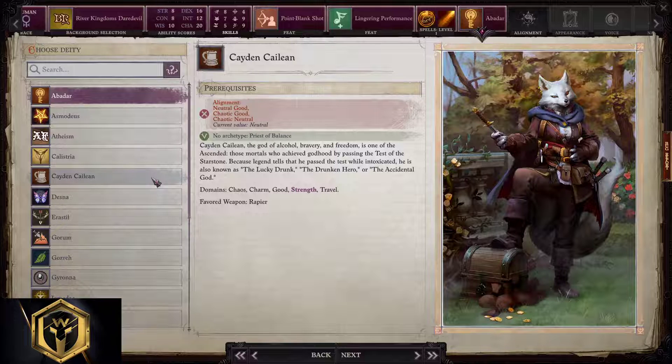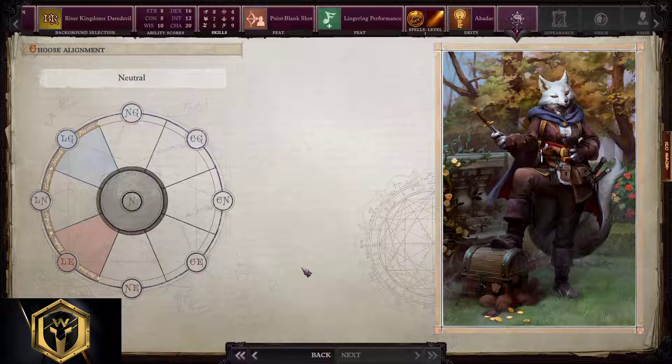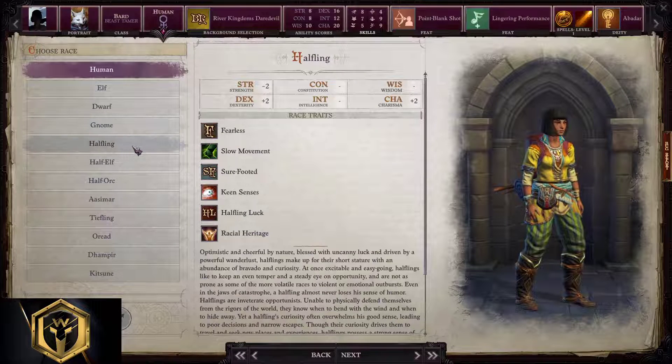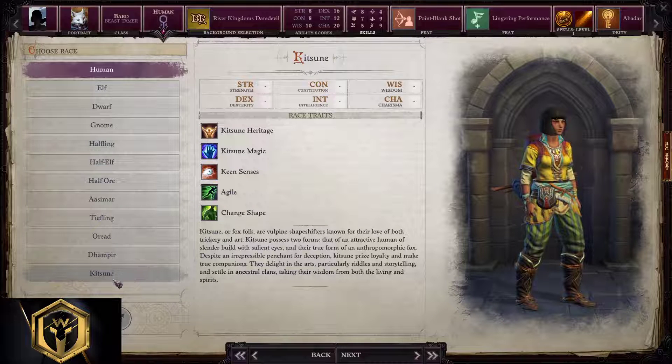Deity: Abadar or Cayden Cailean is a solid choice for a bard. Alignment is your choice — pick whatever you like. For Elves, Gnomes, Halflings, and Kitsunes: